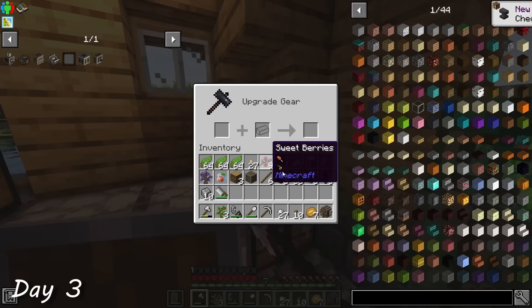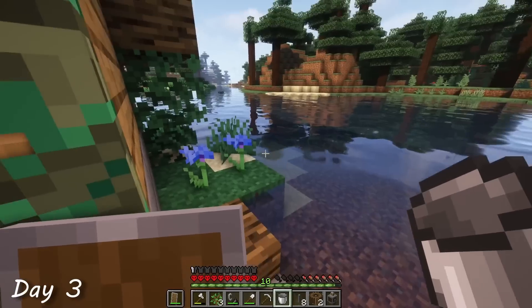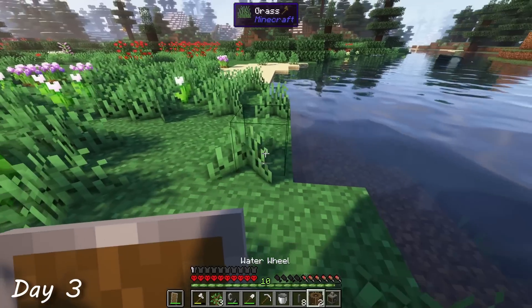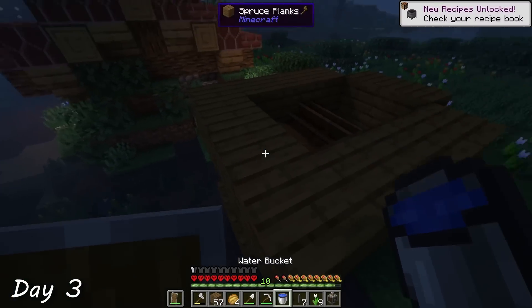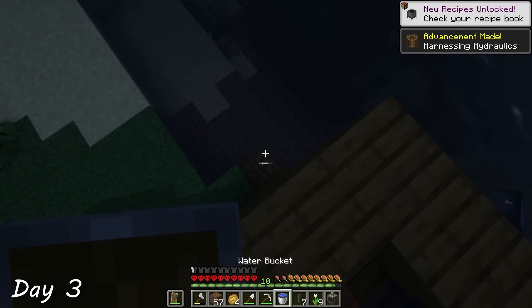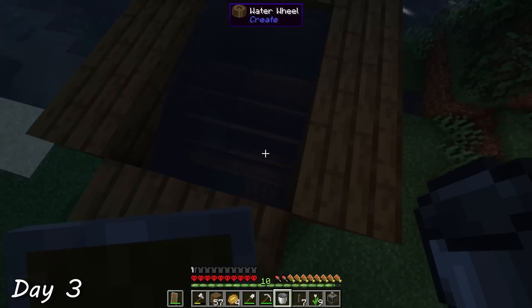The first machine I decided to create was the mechanical press, which can stamp regular ingots into metal plates. But to make this do anything useful, I first needed to set up a power source. One of the easiest early game ways to do this is with water wheels. To maximize the power output of the wheel, I tried to surround as many sides as possible with flowing water. Although the resulting structure wasn't conventionally beautiful, at least the efficiency was.